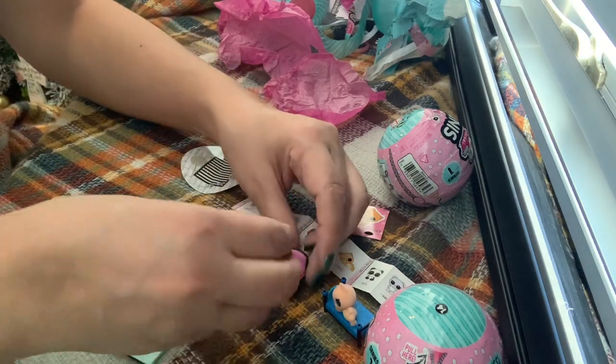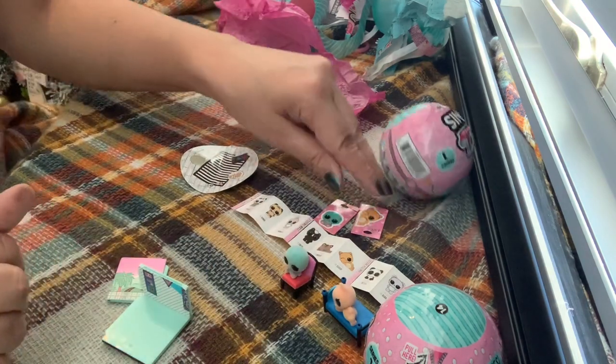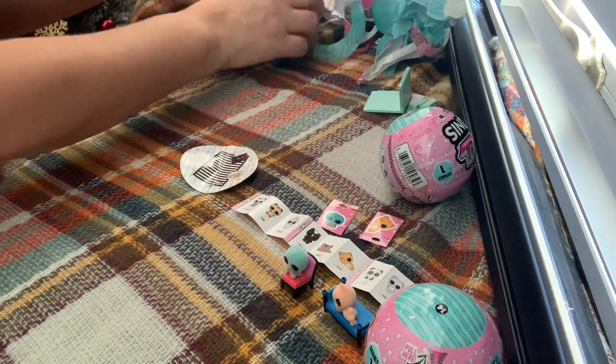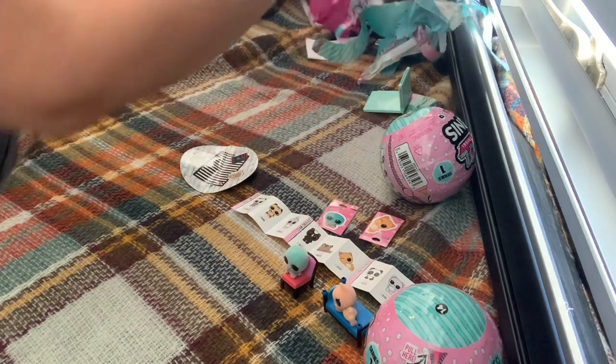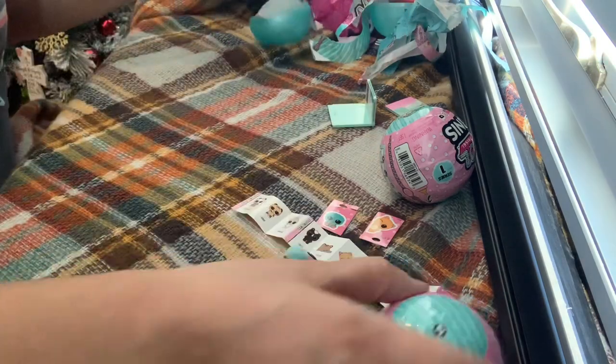I can use this furniture for other things if I don't make the house — look how cute that is. So we got those, got the house pieces. Just want to see if the numbers are on the ball. Two house pieces, two pieces of furniture. Let's get the next ball. This is so cute.